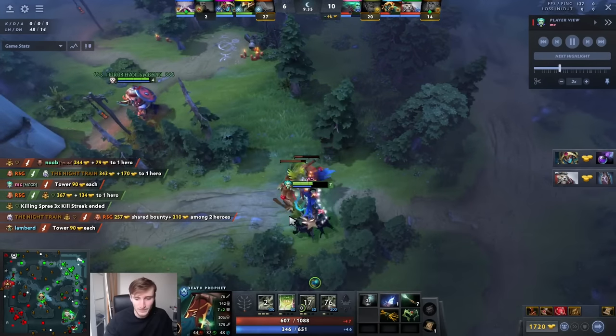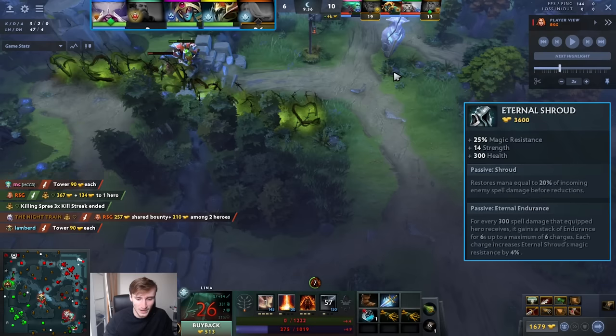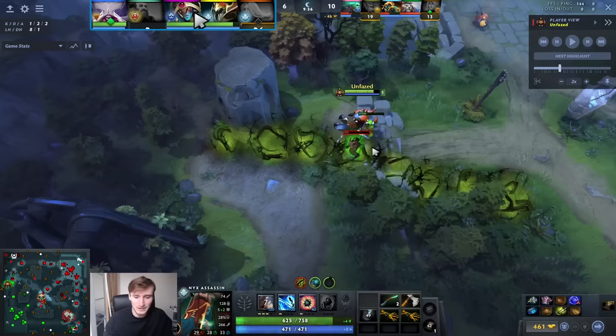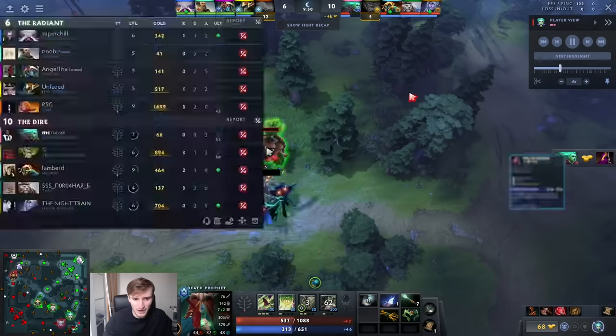The best case scenario is you just kill the carry - taking the tower is great but solo killing the carry is best case scenario. In this game he wanted to just buy Shroud because magic damage block is far better. You're going to die to the magic Lina mid, right-click Lina, or you're going to die to Kunka which is also mostly magic damage early. It's Nix and Oracle - all magic damage.